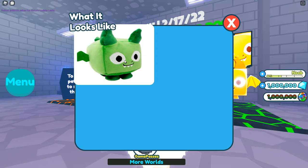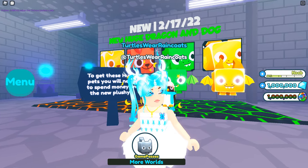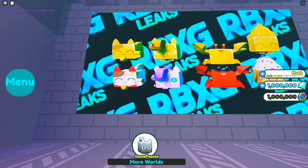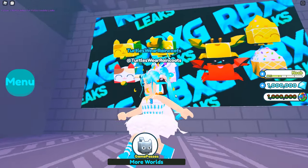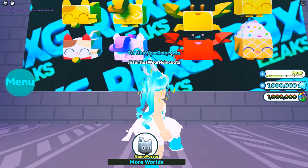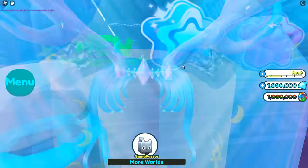I think those are really cool. I would actually prefer the dog because we haven't had a huge dog before. There's the dragon plushie — that's cool — but I think I like the dog better. Let's check out the rest of these new pets that are coming out. We have the cat, lucky, the pony, the crab, and the soft serve. I absolutely love the cat and the pony — I think they look so cute. They're all precious but those two are my favorites.